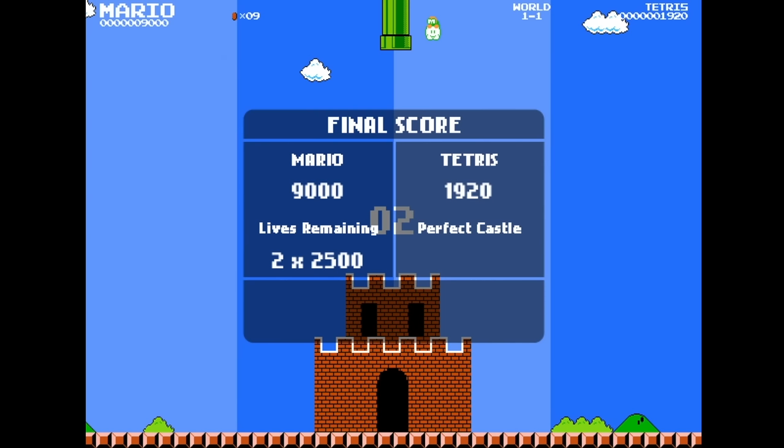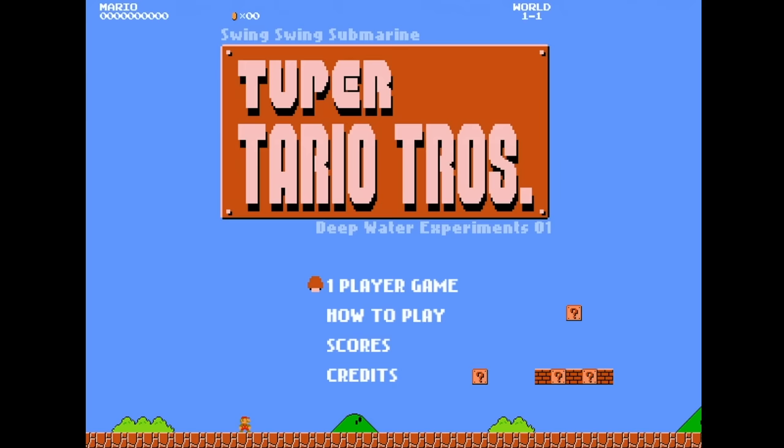Building the castle at the end — that was really, really cool. So we completed Tupertario Bros by Swing Swing Submarine. That was a lot of fun. Let me know what you thought of Tupertario Tros in the comments below. And if you know some other cool fan-made Mario games like this, let me know as well — I love checking out stuff like this. If you guys enjoyed this video, make sure you give it a thumbs up. And if you're new to the channel and you like what you see, be sure to hit that subscribe button. Thank you guys so much for watching, and until next time, I'll see you around.